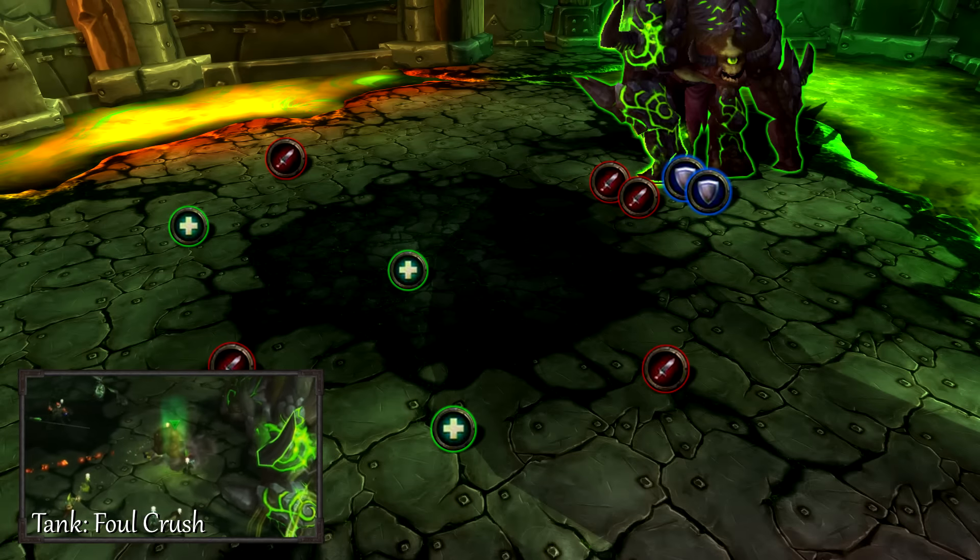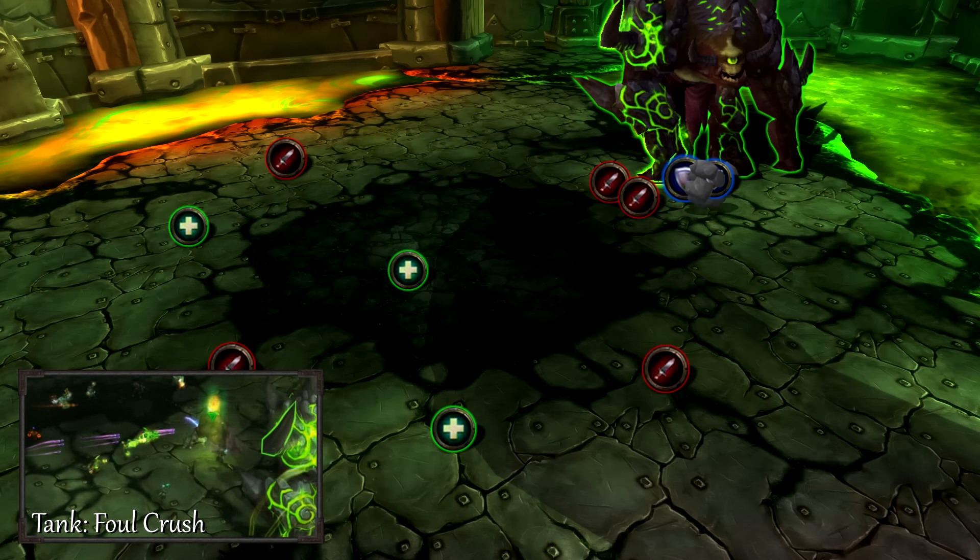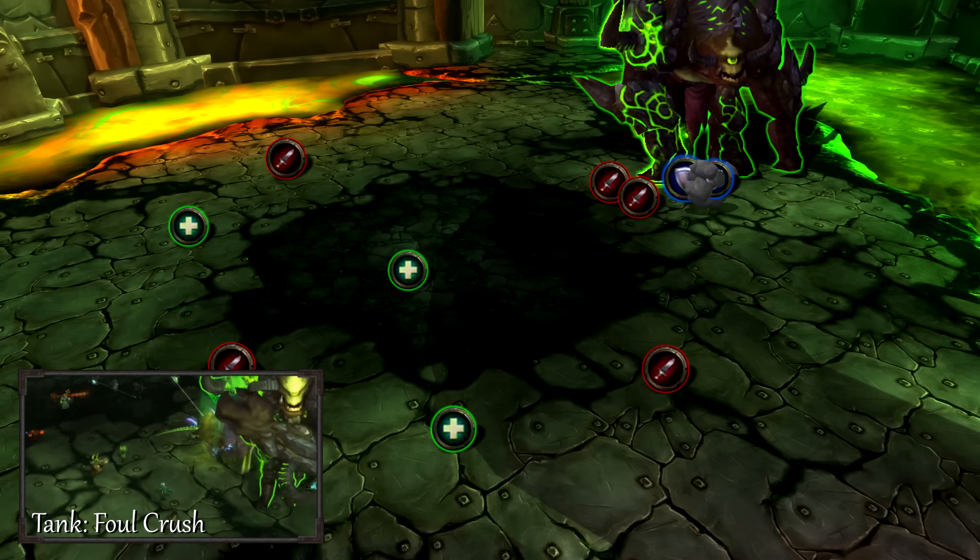The new tank ability Kormrok gains is Foul Crush. A massive hand will grab the main tank, causing significant damage. Break the tank free from the hand quickly.